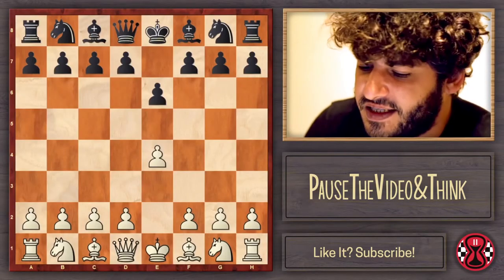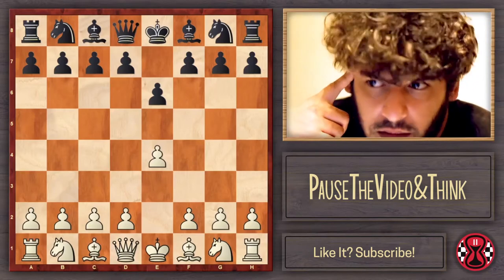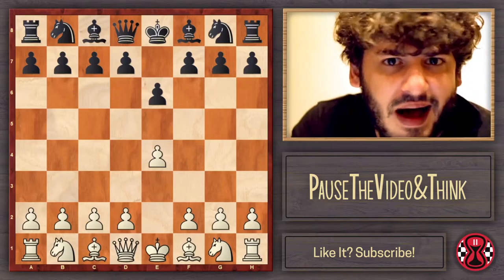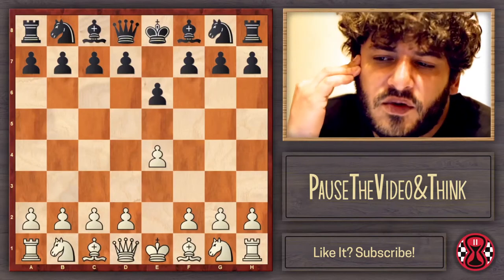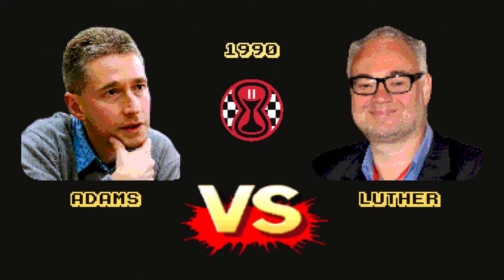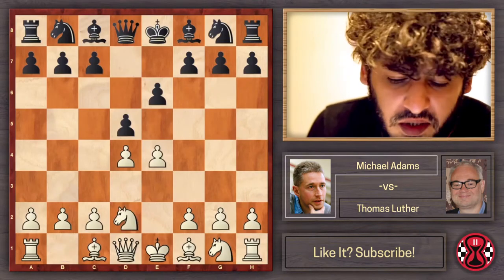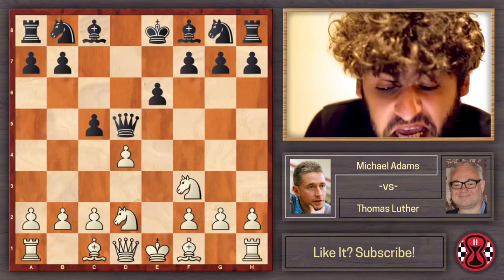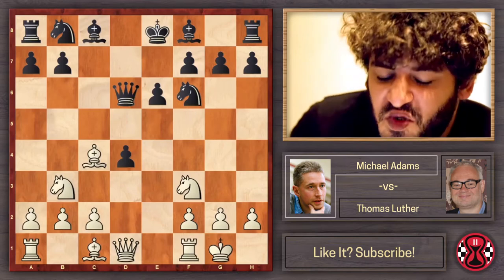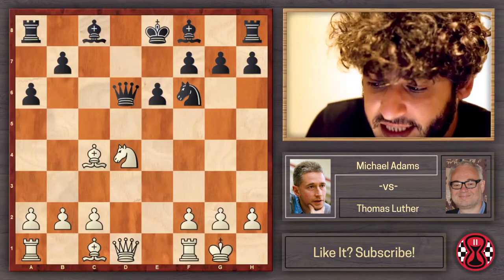Now we'll see some French Defenses. The first is Michael Adams beating Thomas Luther in a miniature. This is an old game — Luther was rated 2405, Adams was 2550 — a time when 2550 was more like 2620 of nowadays due to rating inflation. The game was e4 e5 — a normal Tarrasch French. We'll see something super theoretical, though I don't play the French with either color, but I think I know this line.